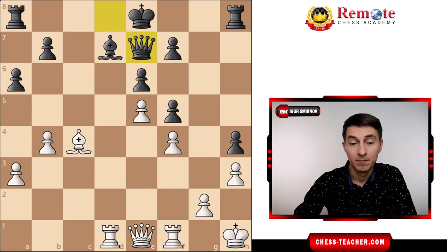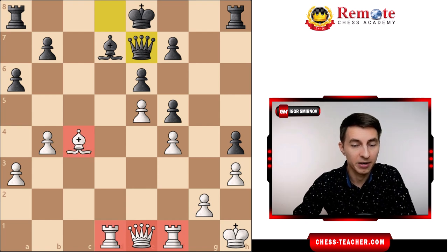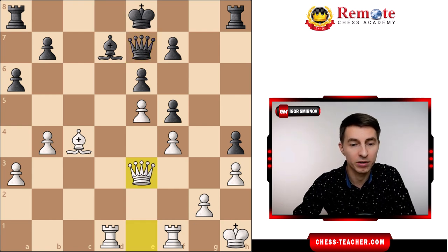So how would most players handle it? They would look at the pieces that you have and think: which piece should make a move and where should it go? And then they come up with one move or the other. Let's say they realize their queen is on the first rank, which is kind of odd, and they decide to move it a little bit forward to make it more active, maybe to Qb6 or wherever.